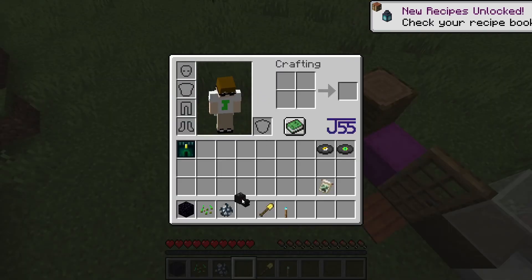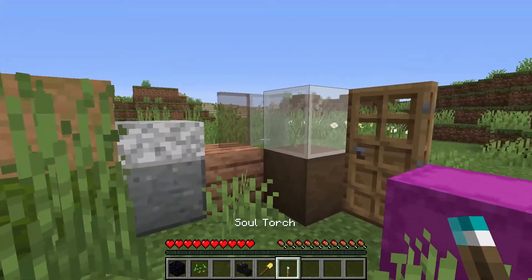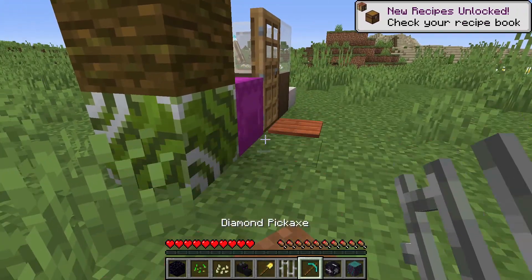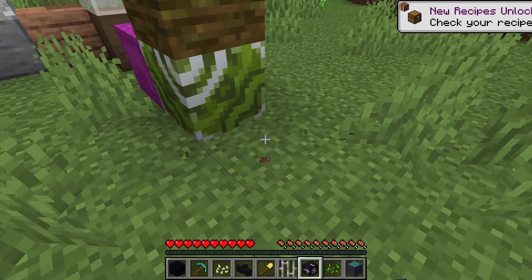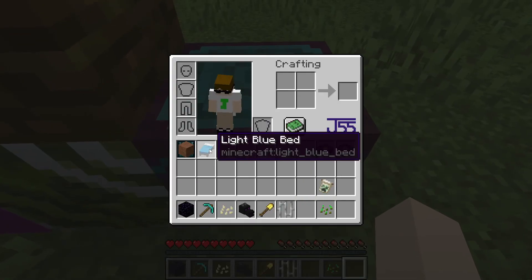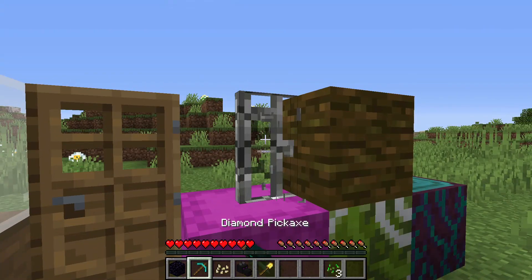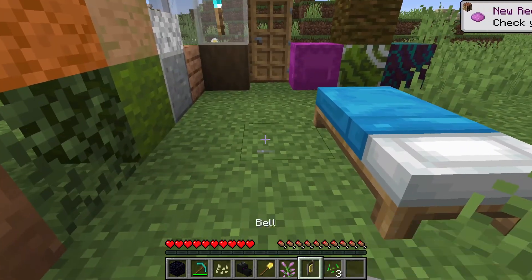Got a shovel as well, a creeper banner pattern, a dragon head — look at that guys, beat the dragon! Just kidding. I got a soul torch, that's pretty cool, and a dolphin spawn egg. Trying to collect some spawn eggs. Got a cat spawn egg — maybe we should put this cat in here. There you go buddy, run free! Got iron bars, a diamond pickaxe, a jigsaw block — what the heck is this? I can't place this. Look at this house, this is like the best house I've ever built in Minecraft, it's actually pretty good.